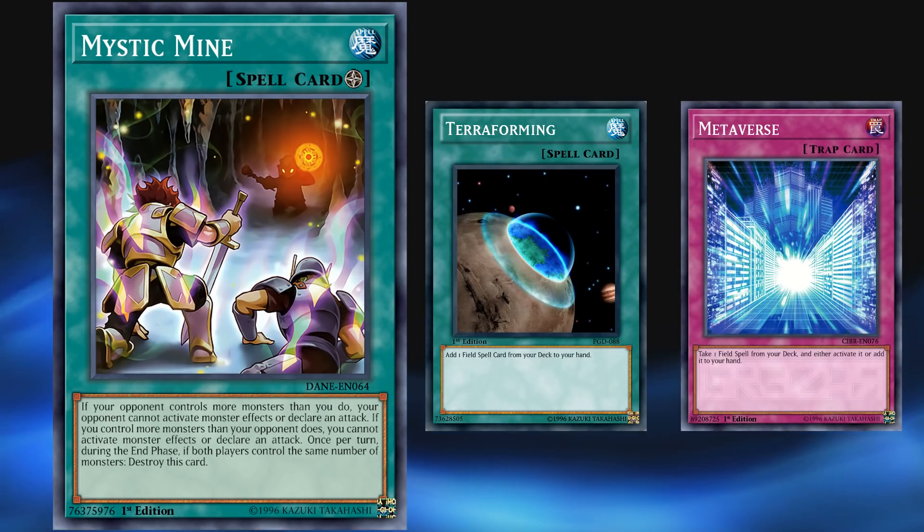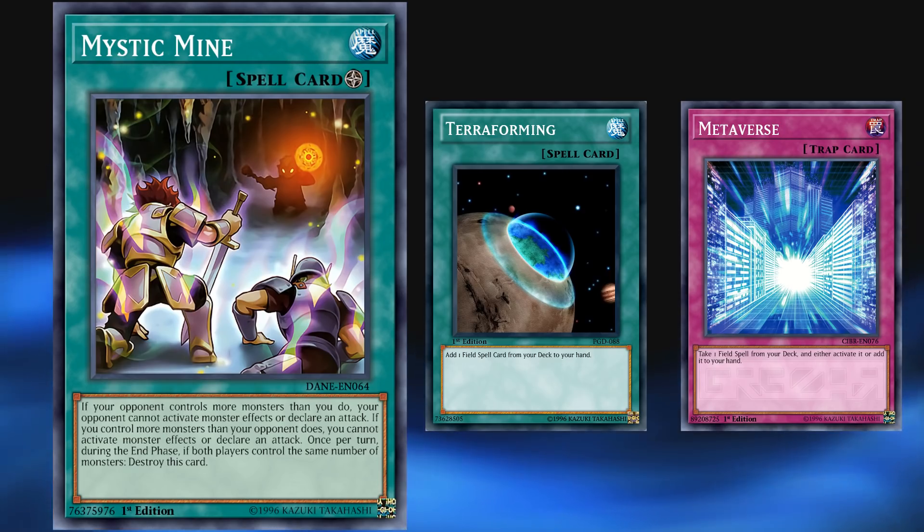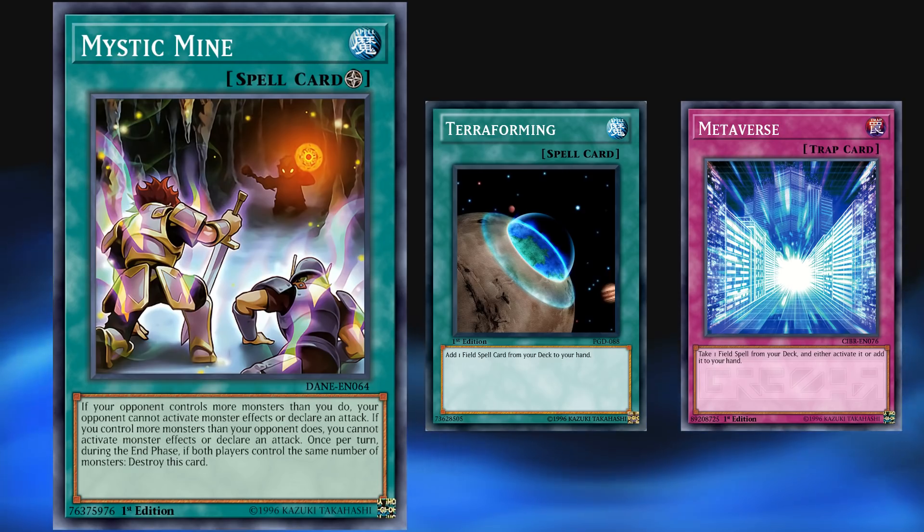It was because of Mystic Mine that Terraforming and Metaverse got limited to one copy. When Metaverse was first released, people mocked it as useless since Terraforming was still at three copies and there was no real reason to play a worse version of it. But then they released stronger and stronger field spell cards, and once Mystic Mine came out, they finally had to rein in field spell searches. Now, because of Mystic Mine, Metaverse is technically a little bit better. You know a card is strong if it's affecting other cards being put on the ban list.